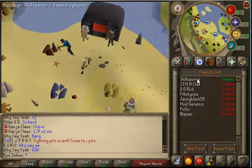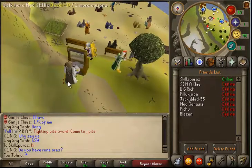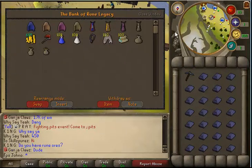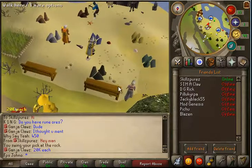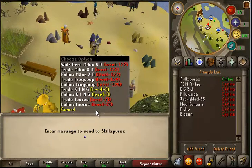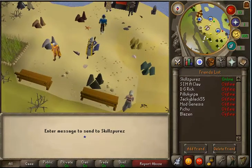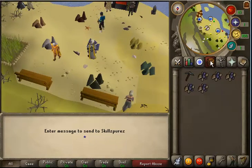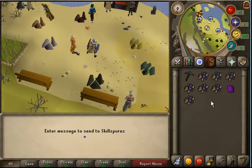I'm one level away from 99 attack in Broomscape - kinda excited about that. I'm going to try and get that done tonight because I am pulling an all-nighter tonight. She's gonna be expensive. I'm going to try and get around 100k EXP, which isn't that bad because it's 4:30pm right now. I reckon I'm probably going to get it around 5, or I may just stay up all night.